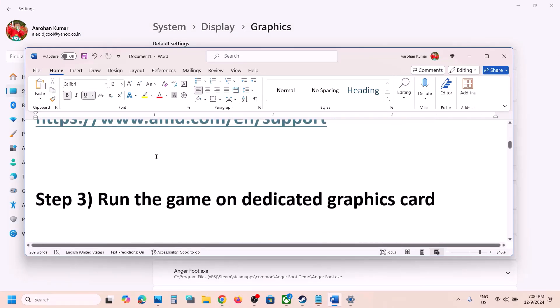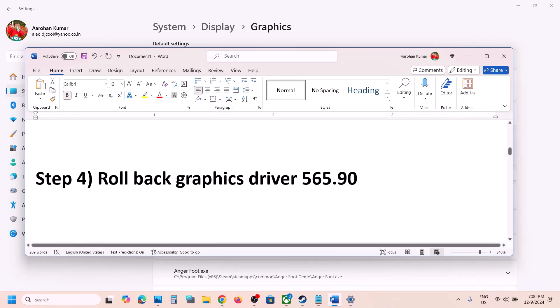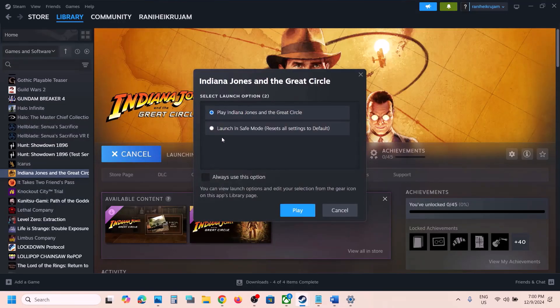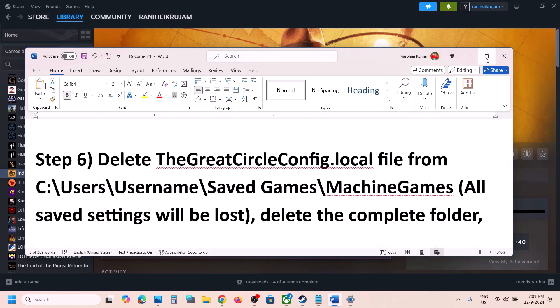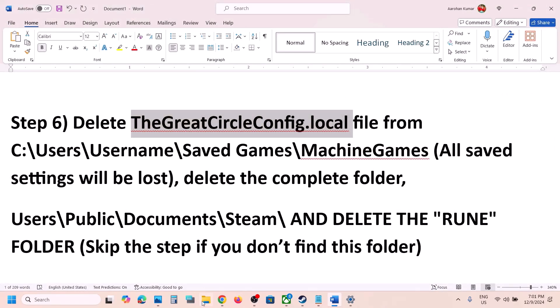If that does not work, try Safe Mode when launching the game. Click on Play, then select Launch in Safe Mode, and then click Play and check.